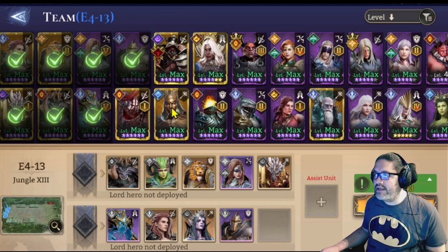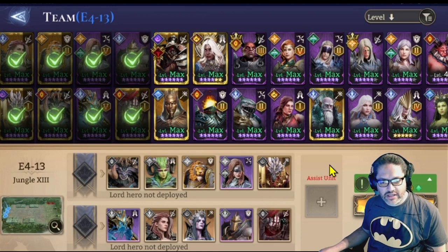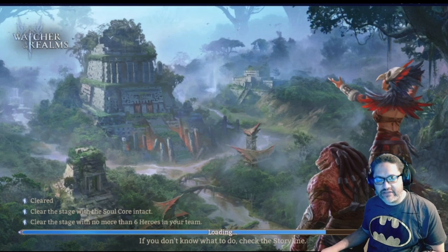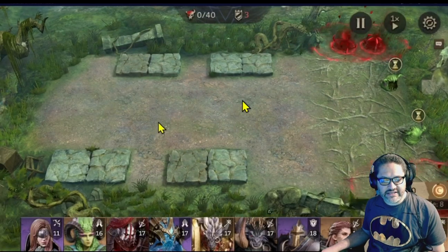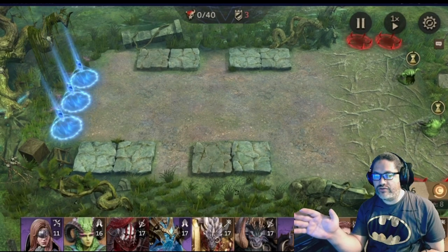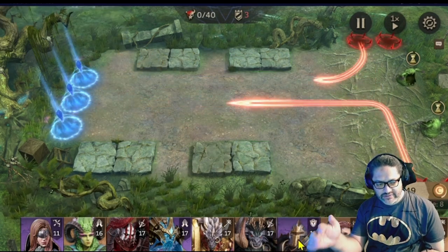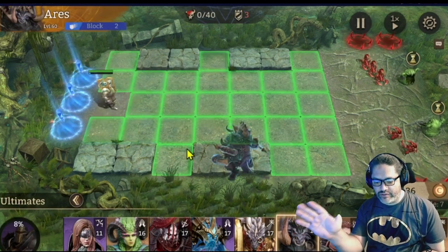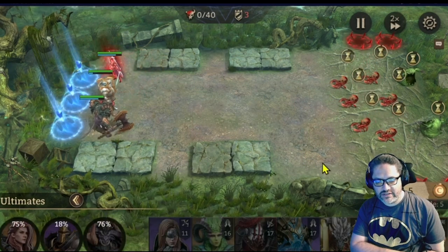The first place I want to take him is the campaign. Here I am in Stage Expert 4-13, a storyline stage I needed to clear anyway, so I figured I'd use the opportunity to showcase Lasir. I'm setting up a tank, two fighters with some healers, and placing Lasir on the upper tile to let him do the work and show how easily he manages the waves.